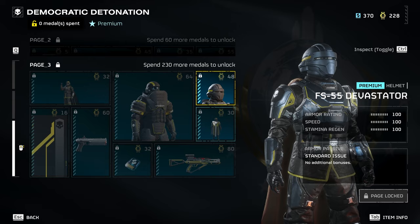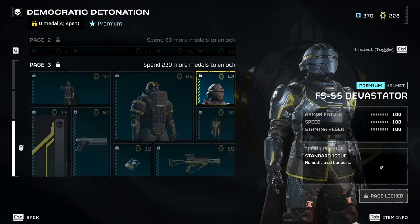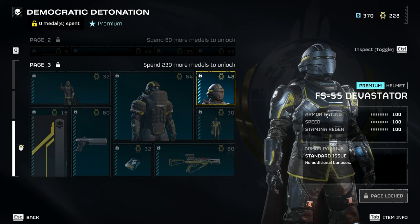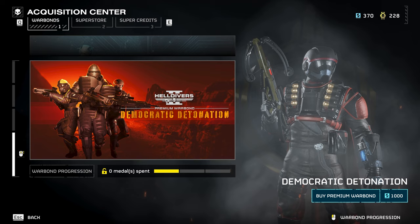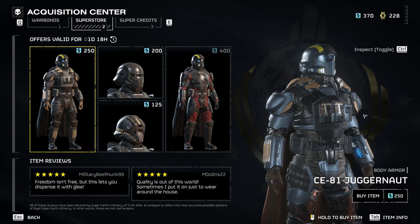We've got the FS-55 Devastator and the Freedom's Tapestry cape. I wish helmets gave you some minor buffs like increased accuracy, just to give them more use and uniqueness beyond being cosmetic. Next we've got 100 super credits and the brand new Exploding Crossbow — we've got a crossbow in the game now that shoots explosive arrows with a magazine capacity of five. You can get this entire premium war bond for a thousand super credits, which you can unlock in-game or buy in the super store.